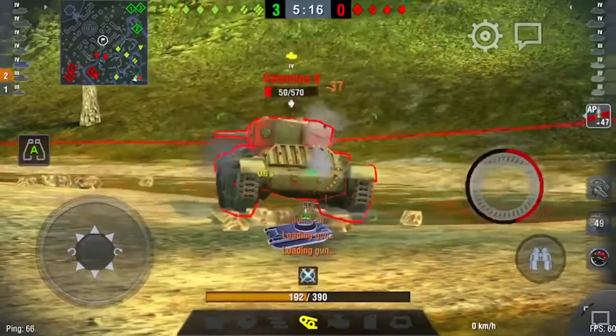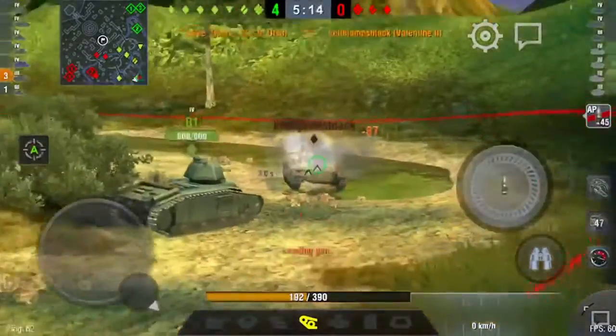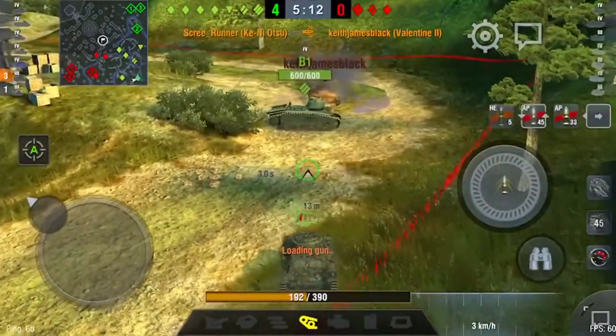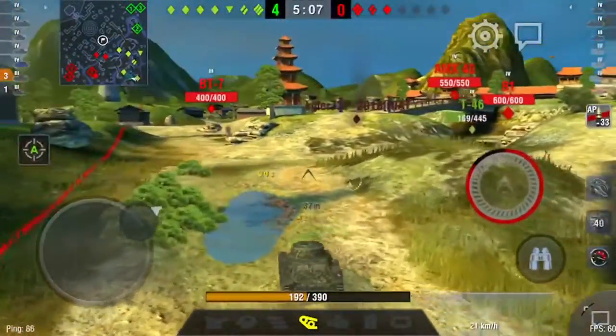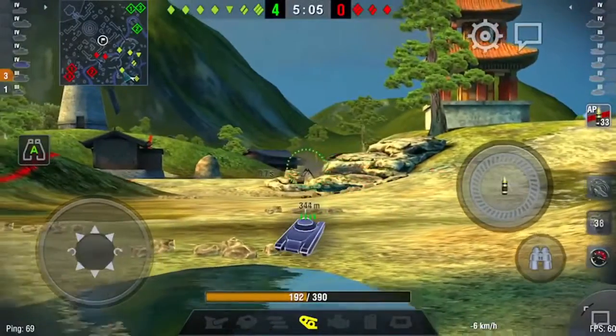Even if they detrack themselves, you just lay another one straight into it. And then they've run out of toolboxes to fix that track, and you just keep them there. If you can get them on an angle where they can't even get a shot into you - that's even better.